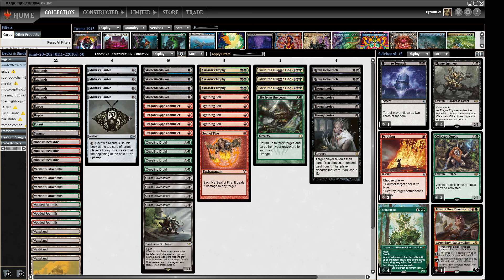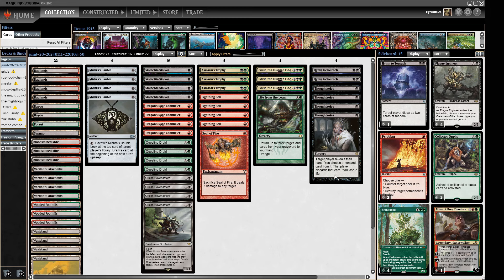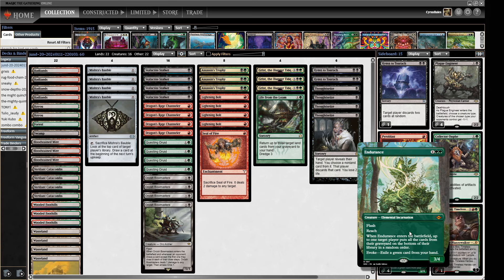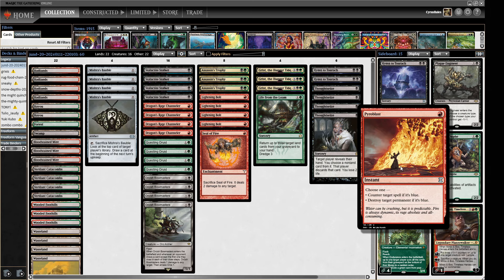Sideboard-wise, we've got a bit more discard for when we require softening our opponent's hand, whether that's a Control deck or a Combo deck. We've got some Collector Ouphe to try and stop some of these fast Combo decks - we're not playing Counterspells, so Thoughtseize only gets you so far. We have four Endurance for Graveyard matchups, also just a really good threat against Delver. We have one Minsc and Boo in case we need a harder to deal with threat, and a couple of Pyroblasts.